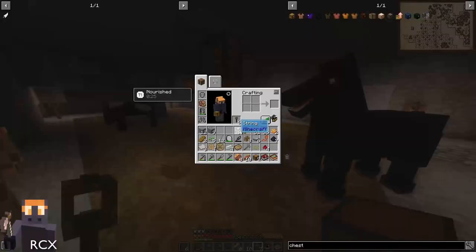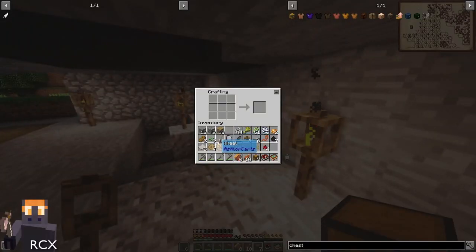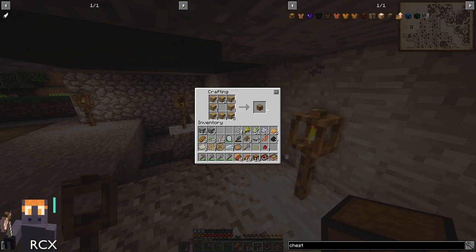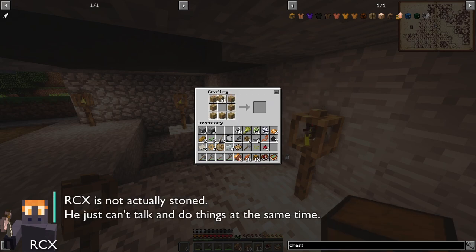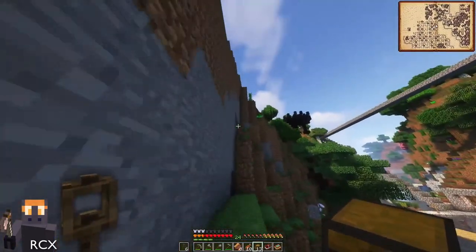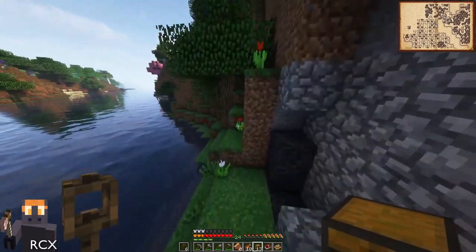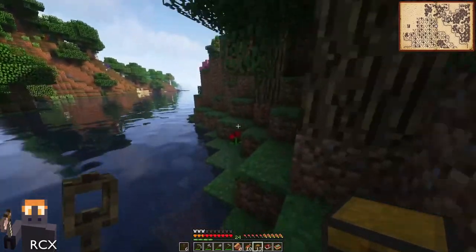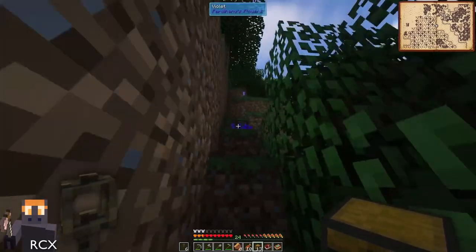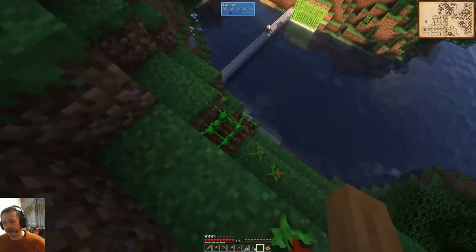What are you up to? Crafting some chests to put stuff in, in the new base. We can put stuff in the new coal sample. Yeah, in the new base so I can start putting stuff back. Chests in the new base — that sounds good.